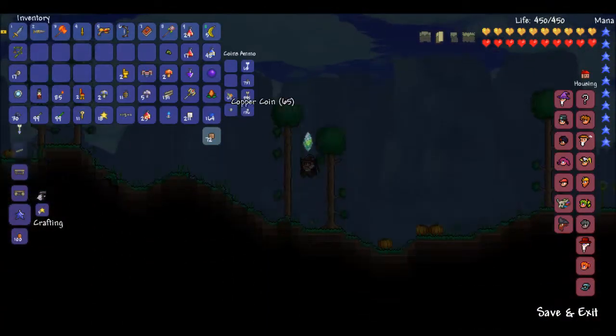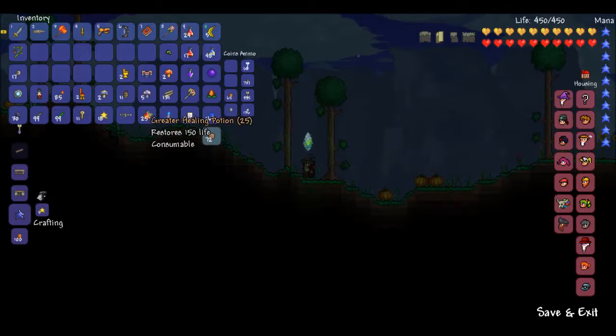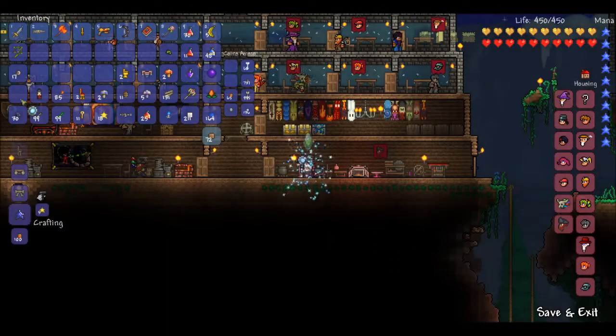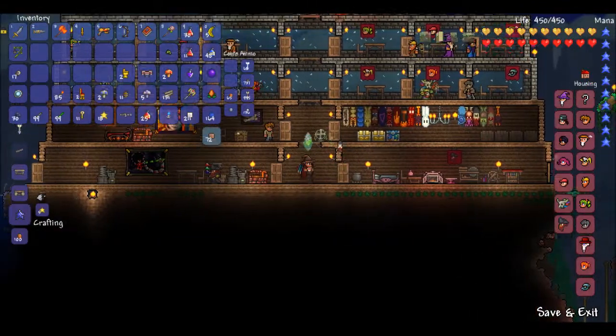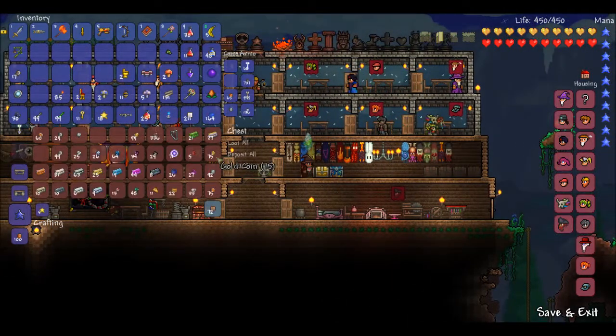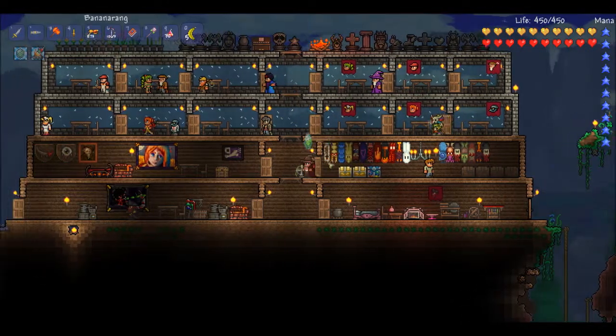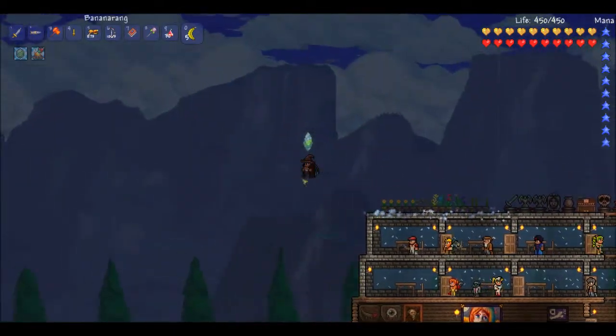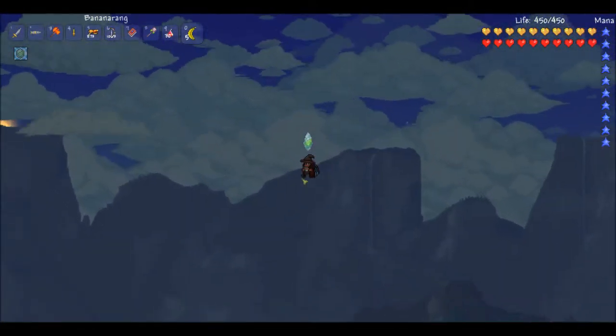We're going to go check on the Steampunker. I just put all my money away, didn't I? I sure did. I got some greater healing potions there — we'll save those for boss activities. I don't have any money on me either, so we'll come back here. Hang a pirate banner, because I don't think we have one of those yet. Let's grab all the gold. Do we have our contaminator on us? We sure do. Now let's go check on the Steampunker lady.